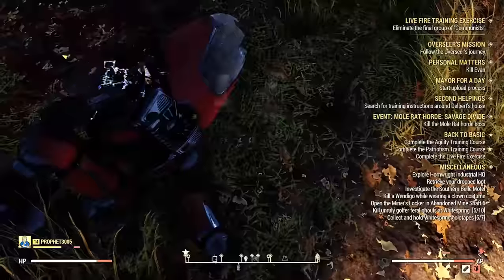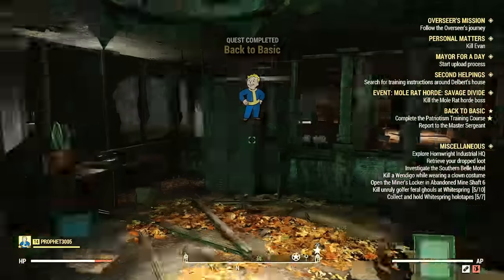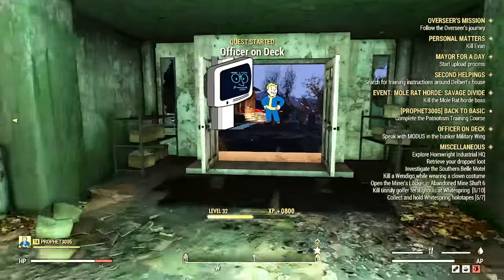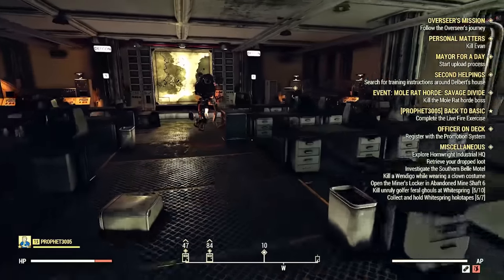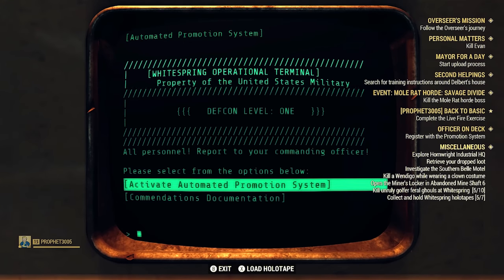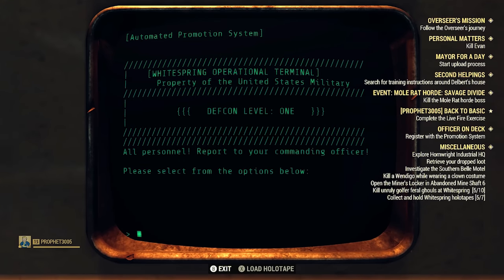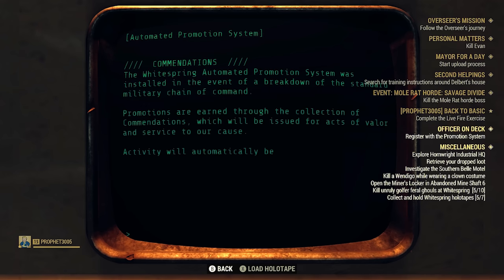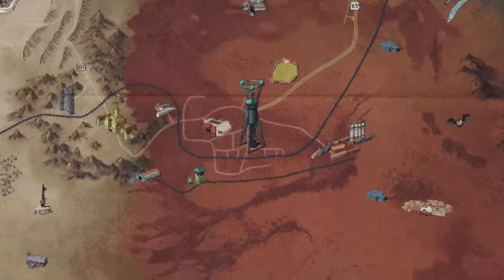Once we're done, we can take our gear off and we've started the quest 'Officer on Deck' — this is where things get really fun. Back in the military wing, go to the console which explains how accommodations work. You earn points by killing scorch beasts, epic legendary enemies, or by doing the Enclave events.